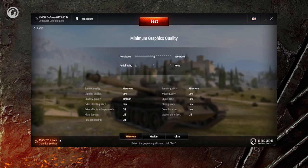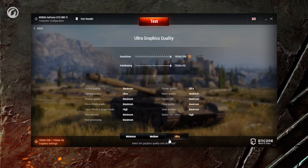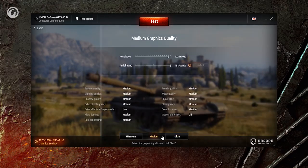The quality presets differ in screen resolution, quality of textures, light effects, shadows, terrain, water, particles, etc. You can change the resolution for all presets. The Anti-Aliasing parameter can be customized in the Medium and Ultra presets. A special gear icon will be displayed next to the parameters that have been modified.